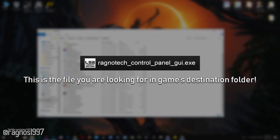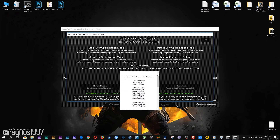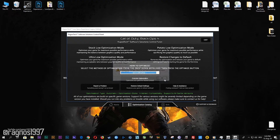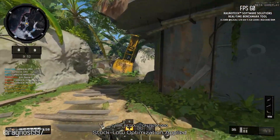Simply select the destination folder of your game and then press extract. Now go to that folder and start the Rugrotech control panel and this window will pop up. Here select the method of optimization and resolution if you'd like to turn your game on. After you do that, simply press the optimize button and then start your game. Feel free to experiment with the resolutions and optimization methods to find what suits your system the best.